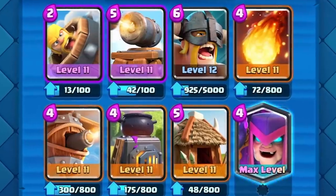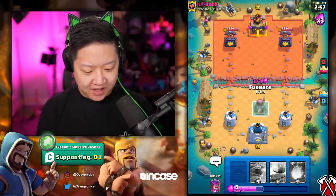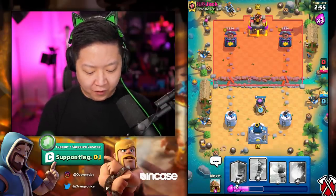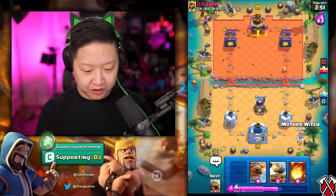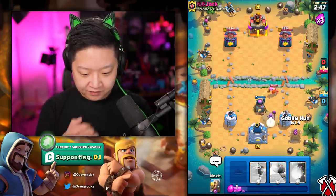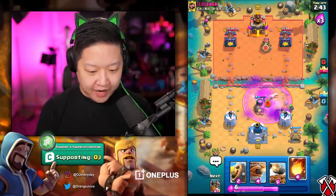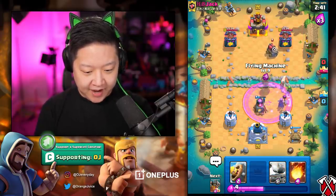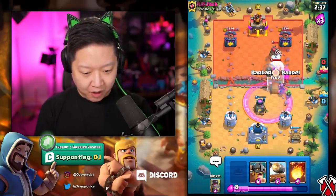We've got triple elixir — this really annoying deck. I think we can do it. I just like it because it's all hot. I'm just going to go straight in — Furnace first play. I've got Mother Witch, I'm really annoying. Mother Witch, convert that lumberjack. And I'm going to need a Flying Machine to address that Sparky right now.